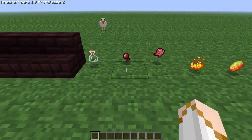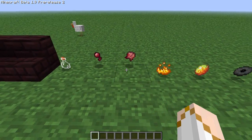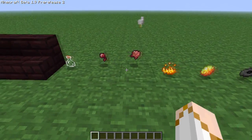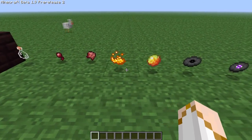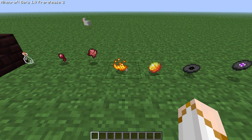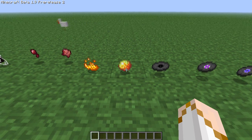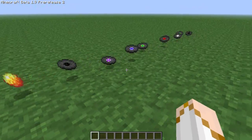This is a spider eye — a normal spider eye — and this is a burst spider eye. Those items I'm not sure if they have a useful ability, but if you do know, comment in the section below. This is the blaze powder; the blaze mob doesn't only drop blaze rods now, they also drop blaze powder. This is a magma cream — it drops when you kill a slime in the nether.